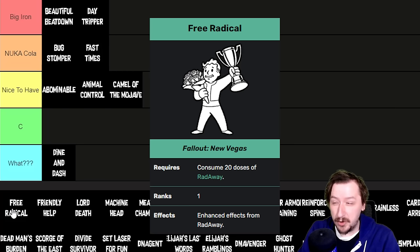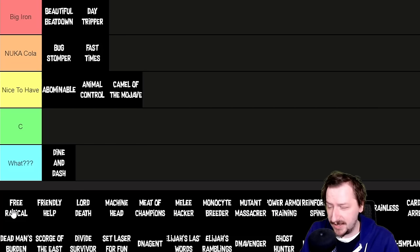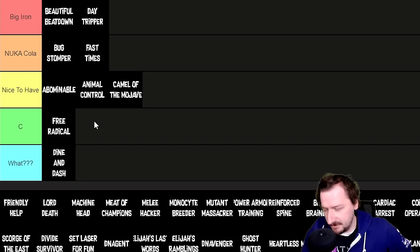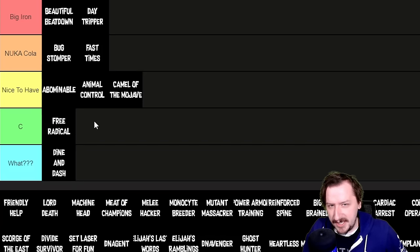Free Radical requires using Rad-Away 20 times, which isn't too hard since you can use it whenever you have any radiation. This makes you remove an additional 10 rads each time you use Rad-Away. I'm putting it into C tier — 10 extra rads usually doesn't matter that much, and if you're using Rad-Away that often you're probably in the mid to late game with plenty stocked up. Still a bonus though.